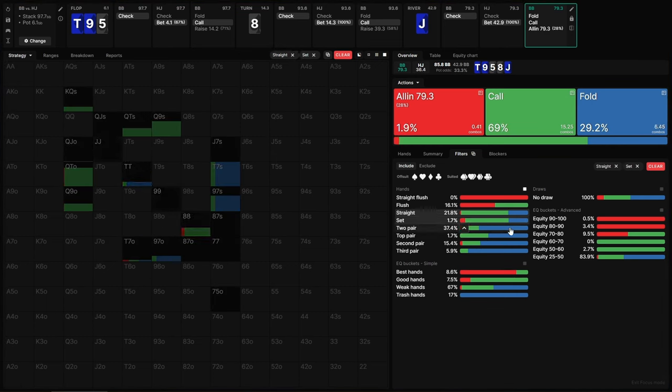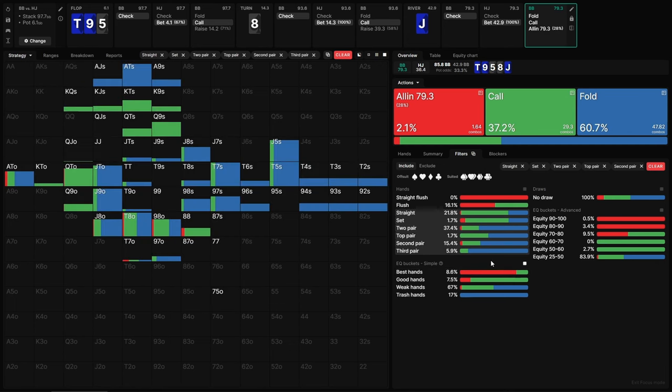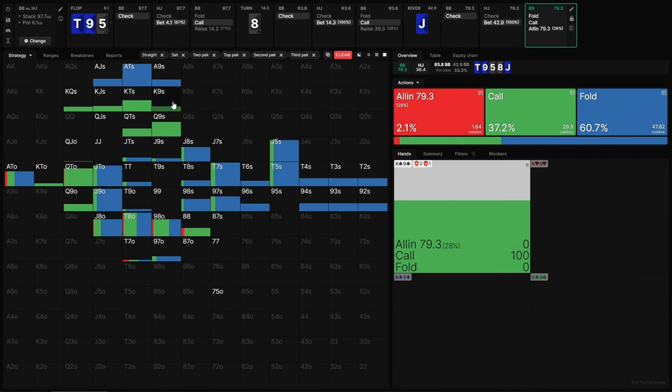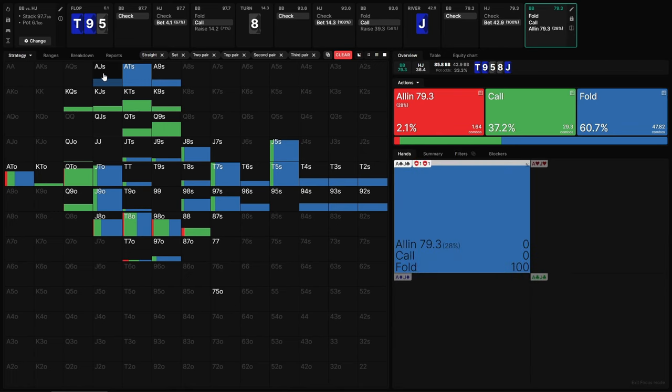We've got a lot of other categories that are breaking even — everything from third pair upwards is actually mixing at least some calls, and this is all just because of card removal. We've got hands like king nine of spades being a pure call simply because it blocks king queen and unblocks certain bluff candidates and all the low cards. But then we've got hands like ace jack of spades being a pure fold. So card removal is going to have a really big impact here, and the bluff catching protocols for the big blind are not particularly clear.